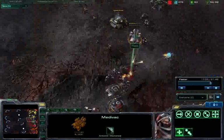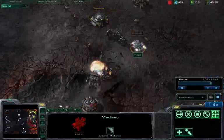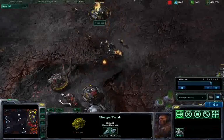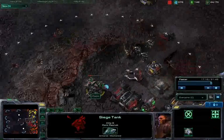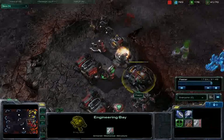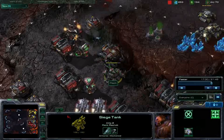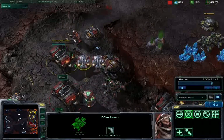I think what I'm not doing well in this game is making good use of dropships. I should be using this dropship, which is right now almost dying to the pressure of those marines. Hopefully this bunker burns down. This siege tank trying to siege up is going to get destroyed before I'm able to do any damage with it. I have one siege tank remaining, however, which should be enough to deter this infantry push.